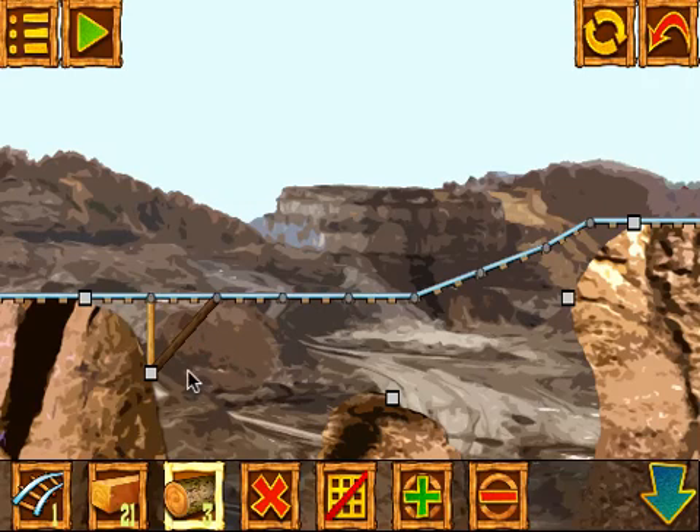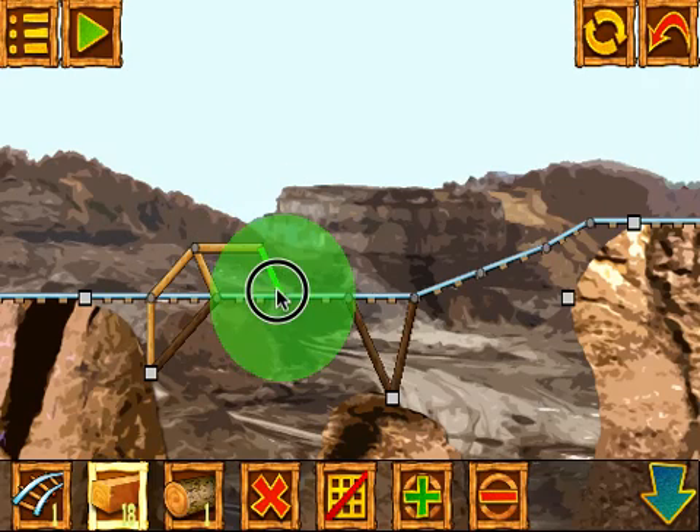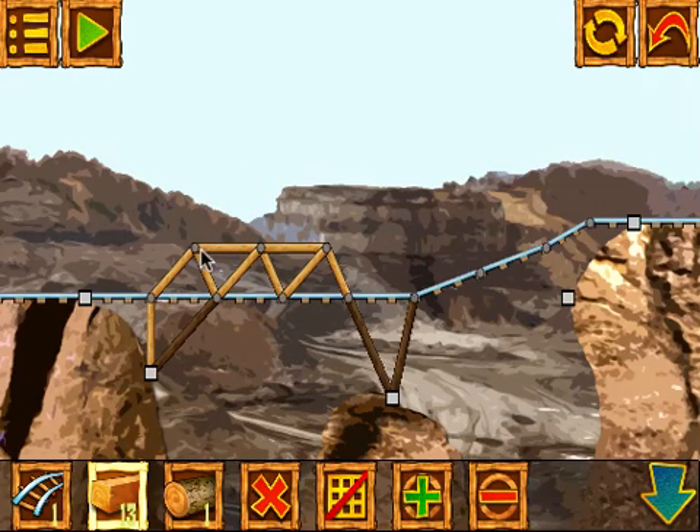I started with that to stabilize the first part of my bridge. I'm going to use two more logs. By the way, the fewer resources you use to build your bridge, the higher your score at the end. I have one log left and 21 wood, so I'll continue building by creating some triangular structures above the bridge. Triangular girder structures are always more stable. I've created a girder structure which extends across and hopefully stabilized the middle part of the bridge.